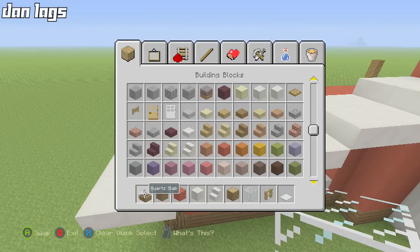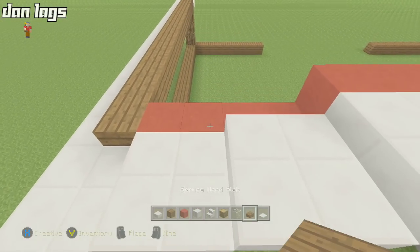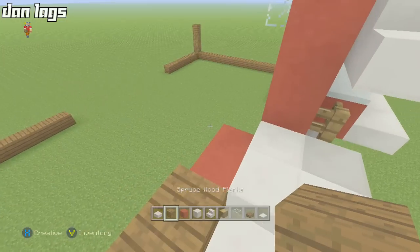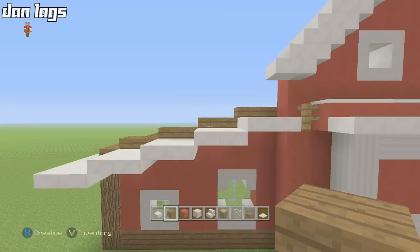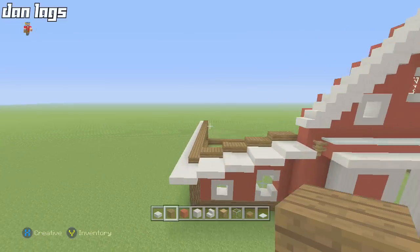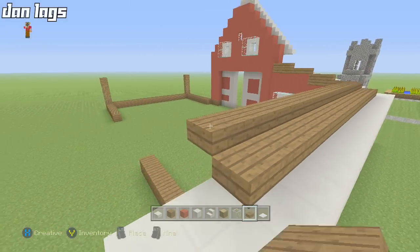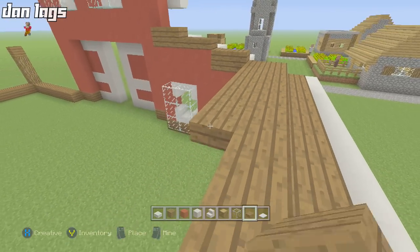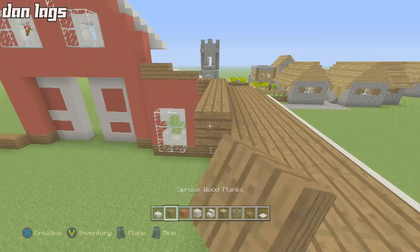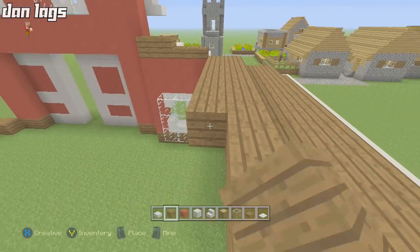Get out some spruce wood slabs. Place spruce wood slabs every other level, then place spruce wood planks on the levels you didn't fill in, so the spruce wood is a half-slab elevated above the quartz on every level. Run it across to the other side exactly the same. This barn is pretty simple to make — it's a really nice design. I like things in Minecraft that look good but are simple to build.